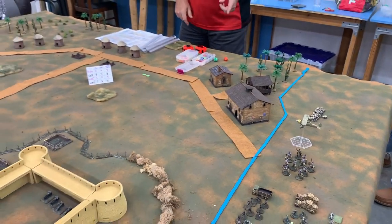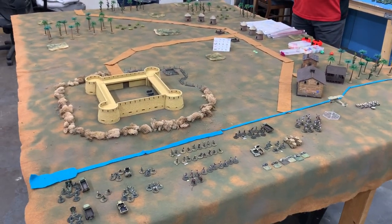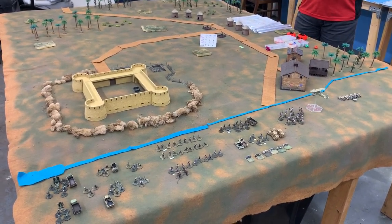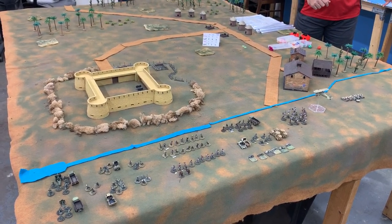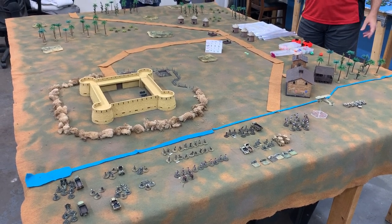They jump across the border and take that fort — that big mudbrick fort you see right there. I'm trying to defend it. I'm the Italian player, or one of the Italian players. We have recently invaded a short distance into British-controlled Sudan, took that fort, and now the British are going to try and take it back from us.